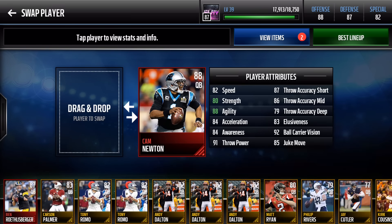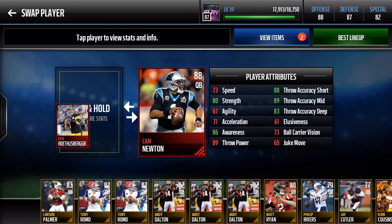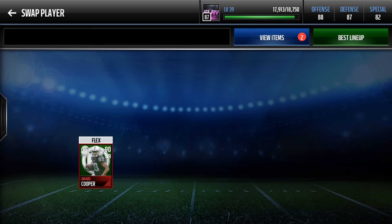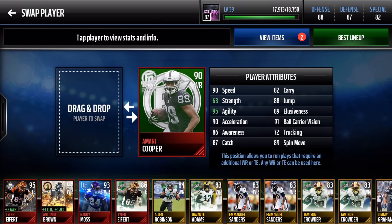Of course, Cam Newton — his throw power is 91 and throw accuracy deep is 79. You could go with Big Ben for better deep accuracy, but I want a quarterback who is fast so I can scramble. Cam Newton can send the bomb to Michael Crabtree, who will have near 100 catch. For Hail Marys or plays beyond 40 yards, Cam Newton, Crabtree, AJ Green, and Amari Cooper are your trio. Amari has 90 speed, 95 agility, 90 acceleration, 91 ball carrier vision, 89 spin move, 88 jump — great stats as a flex receiver.